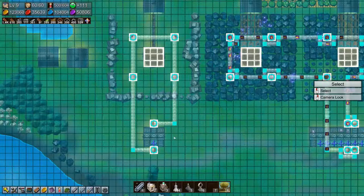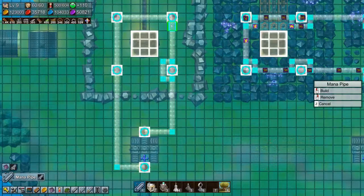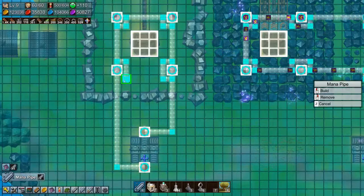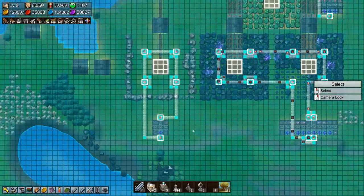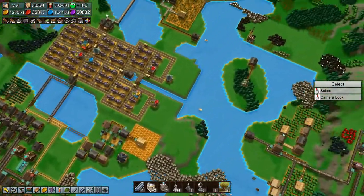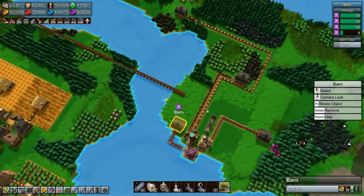We need to make these runarounds. And then we just need to pick up some earth crystals from up here, which we should have quite a few of — yes.